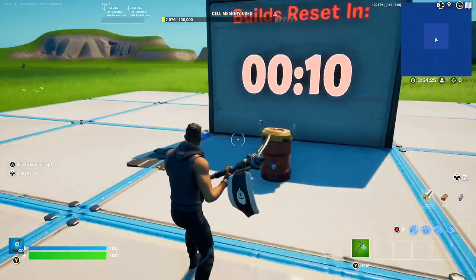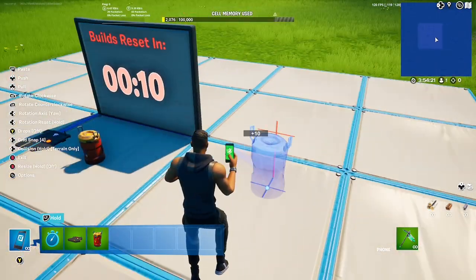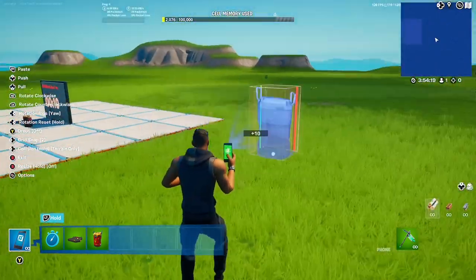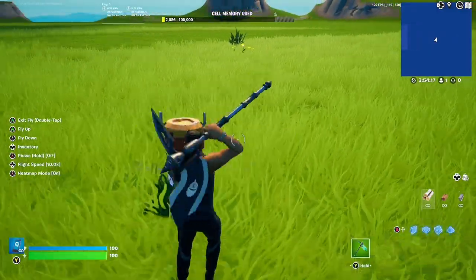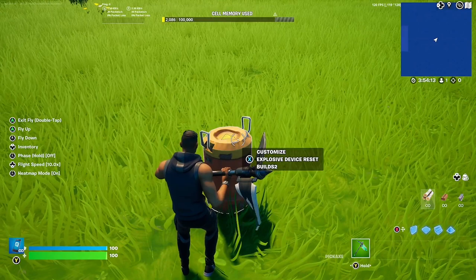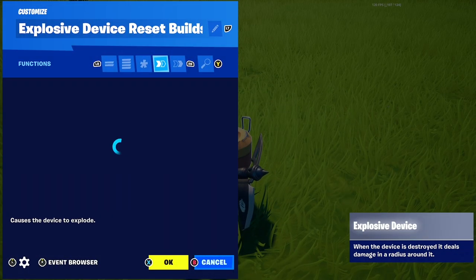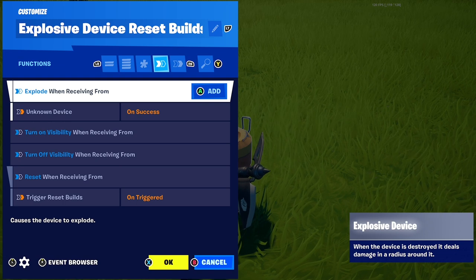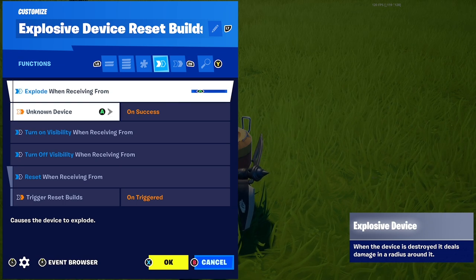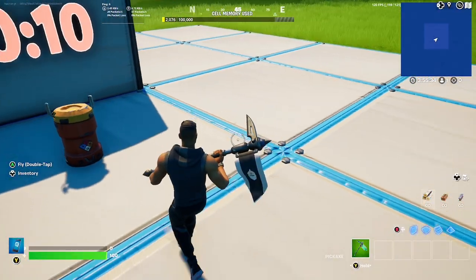You may want to copy your explosive device, as five or ten tiles may not be big enough for your playing arena. Put another explosive device ten tiles away from the middle one — it should be automatically set up and you won't need to change any other settings. Then just keep copying that explosive device for however many tiles you need it to reset for.